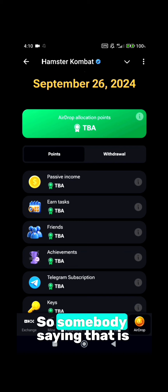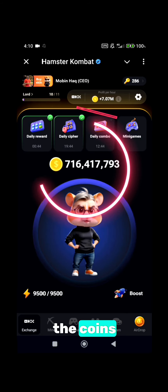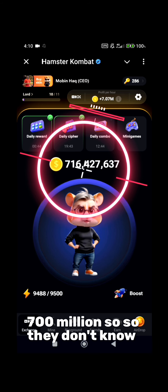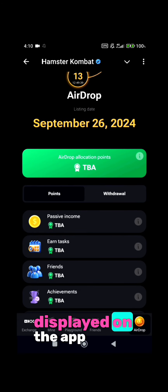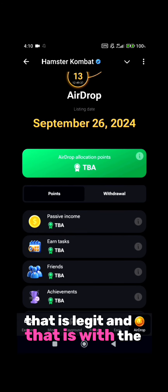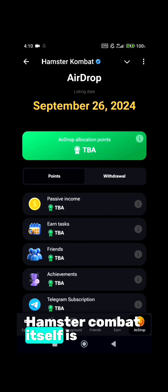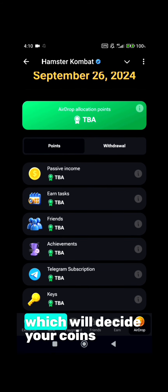Some people say passive income matters, others say it's the coins displayed — like this account shows 700 million — but they don't know the actual fact. The actual fact, as shown in the app with proof directly from Hamster Combat itself, is that these six criteria are the main criteria which will decide your coin allocation.